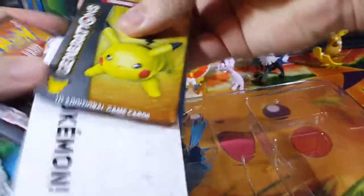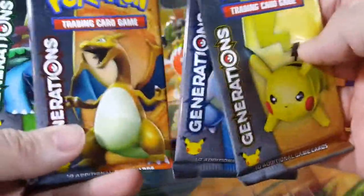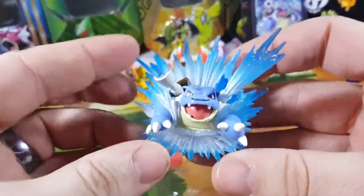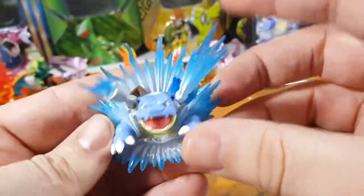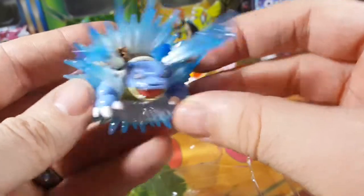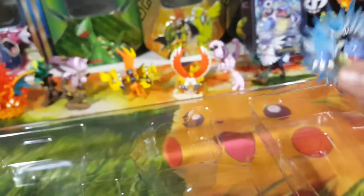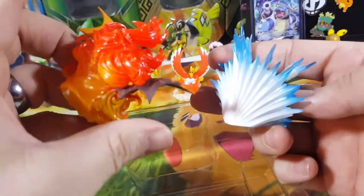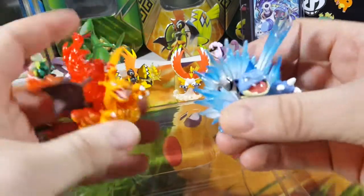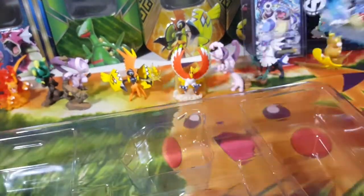It doesn't hurt to get them graded again. So this comes with four Generations booster packs and the awesome Blastoise figurine — Blastoise blasting water out of his cannons. That's cool, it goes well with the Charizard. I like how they have the decoration around the character, he's enveloped inside of his attack.